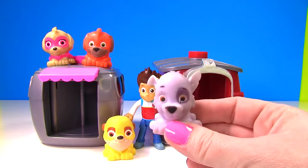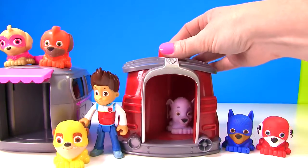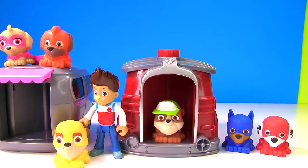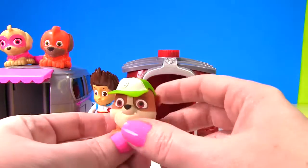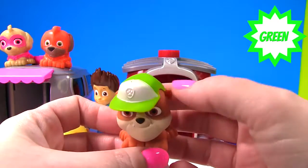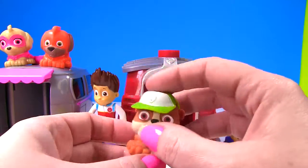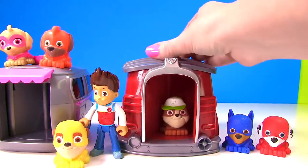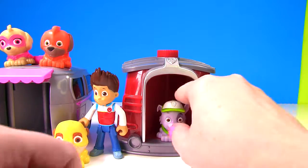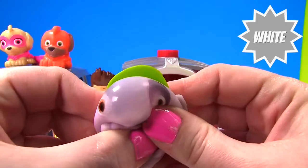Up next we have Rocky. Let's see if we can get his uniform on. Let's see that green uniform. I see green, but that doesn't look like Rocky. We have Rubble — Rubble is wearing Rocky's green and white hat, but we need Rocky wearing his green and white uniform. Let's try this again. That's better. It's Rocky, and we see that Rocky is wearing green and white. And he's pretty squishy.